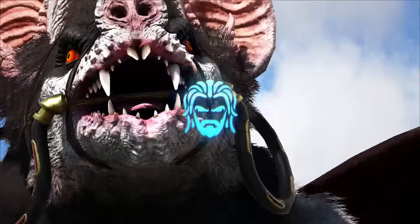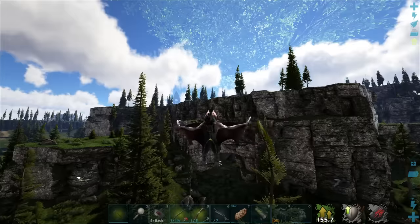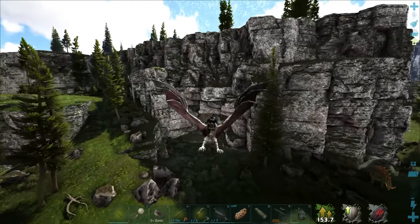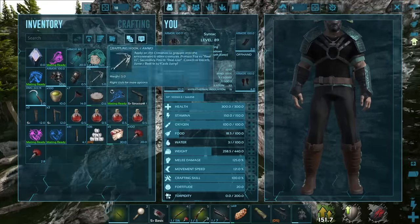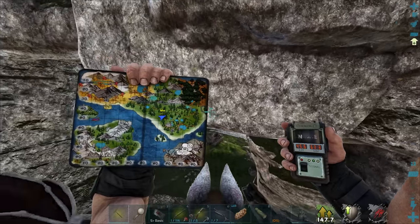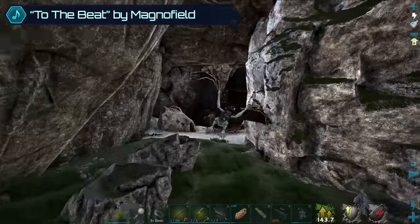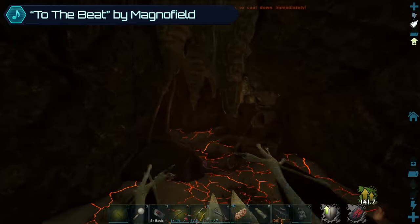For today's adventures I have a bunch of creatures I want to go out, find, and tame. But before we do that, I wanted to head into this little cave right here where you can find a bunch of drops. Let me quickly show you the coordinates — we are at 45.6, 63.3 — and it's right there. Let's head on in.